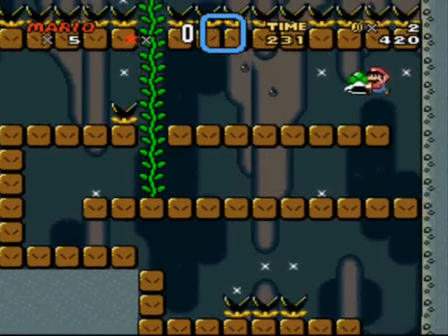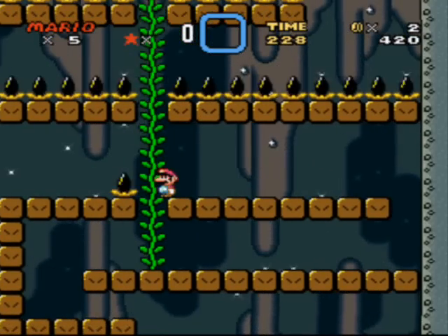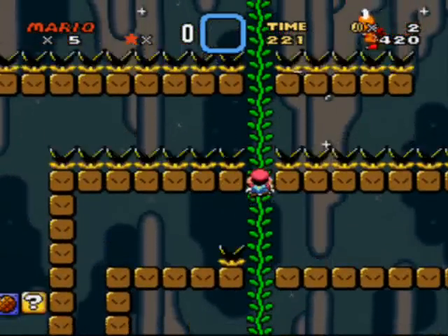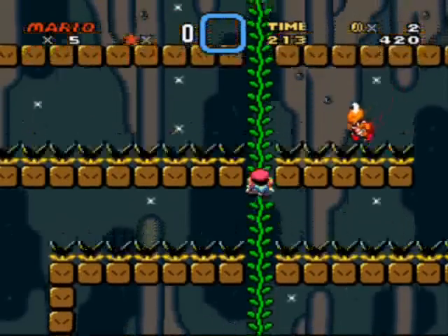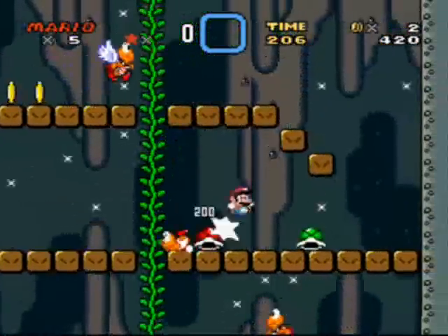Alright, so we've got a vine. I don't really see what the point of all this is, actually. Another thing you should probably know is that you should almost never make an entire level out of blocks. You should almost never make an entire level out of blocks — it just looks bad, and it would look way better if you used actual ground.